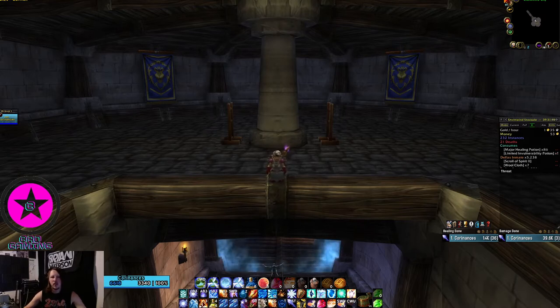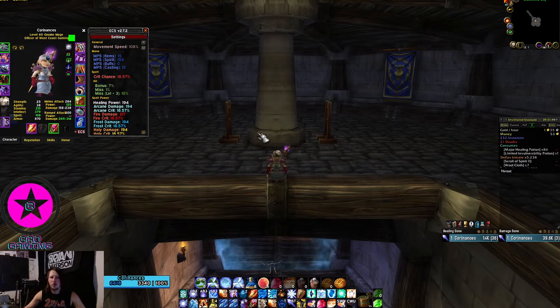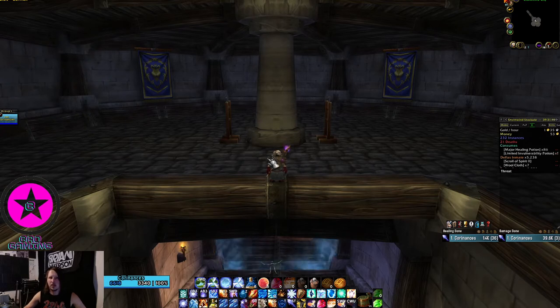An awesome thing about this video is that it can be done with a fresh level 60 with no gear from raids. Raid gear will help a little bit but it's not necessary. All you need to do is grab Stamina and Intellect gear — 'of the Eagle' gear — from the auction house. Even then you can still do this with just basic, really bad gear. The only thing that's really required is minor speed increase on boots, which just helps you keep distance from the mobs.